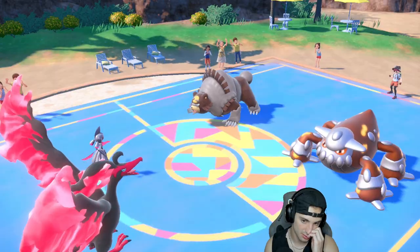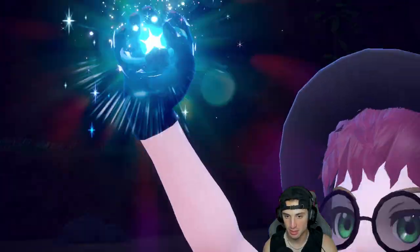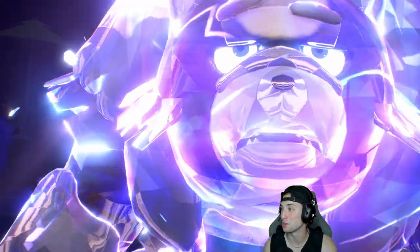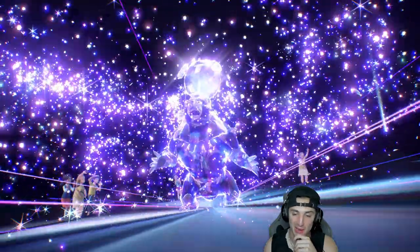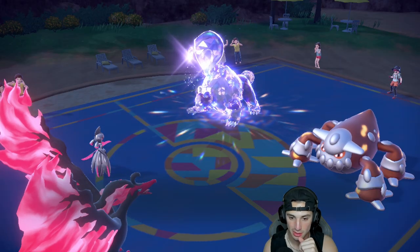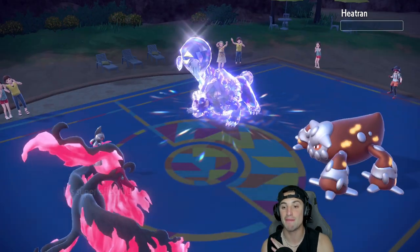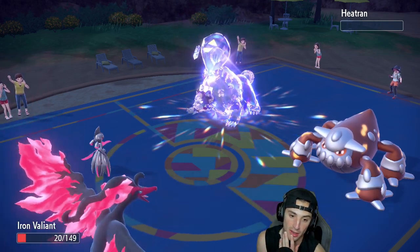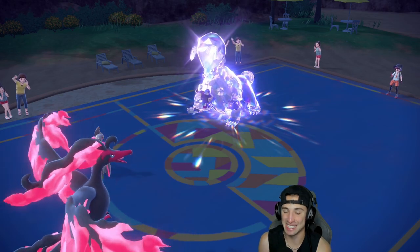Close Combat is a major threat. They Tera Ursaluna — it's a Ghost Tera. Good thing we went after Heatran instead. Heatran might be protecting but I'm hoping not. Fingers crossed the Close Combat finishes off Heatran — and it does! Now Fiery Wrath will be super effective into the Ghost Tera Ursaluna. That's big.